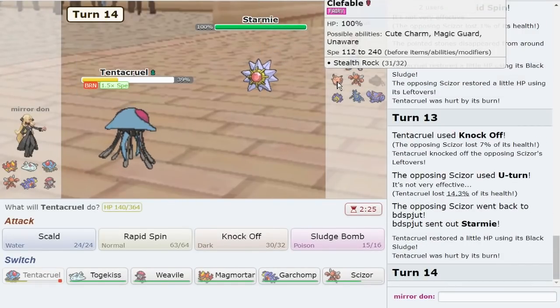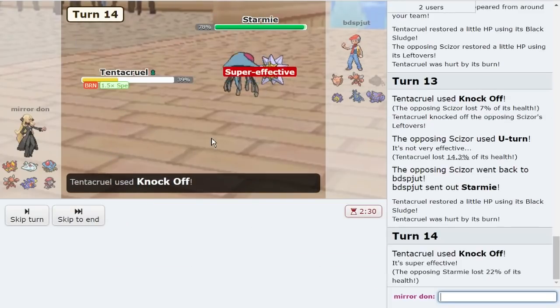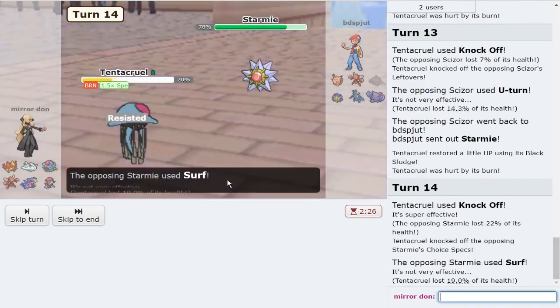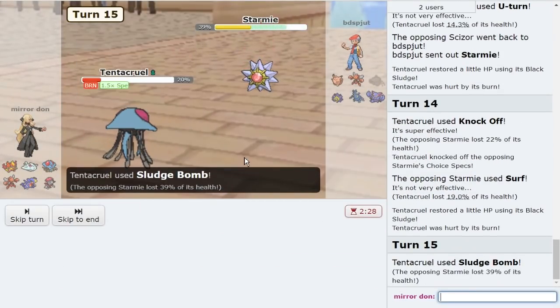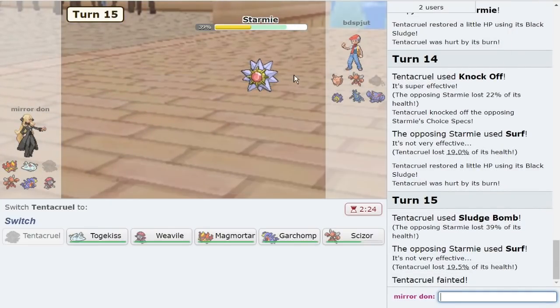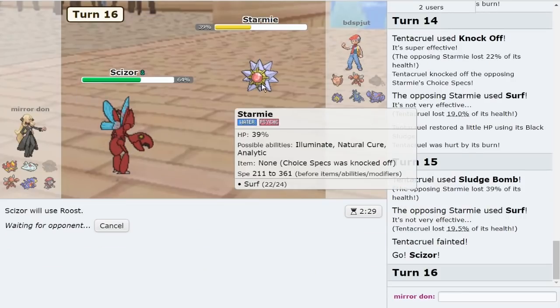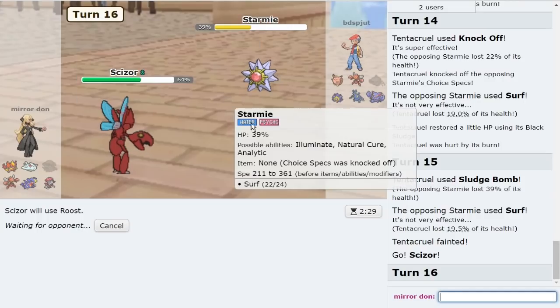How do I want to deal with this? Kind of want to get rid of their potential Life Orb or Specs. Holy crap — yeah, I wanted to get rid of that. Yeah we did. We'll just Sludge Bomb for chip. That's awesome — that's so awesome. And they're burned too, so they can never knock out my Scizor. So that's great.